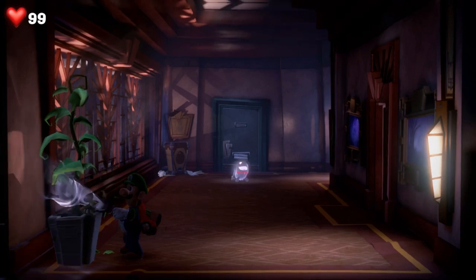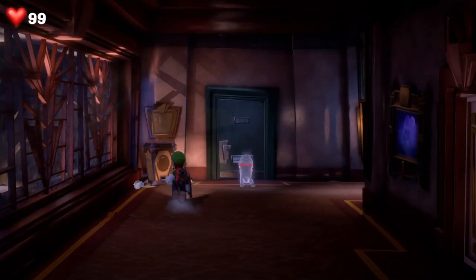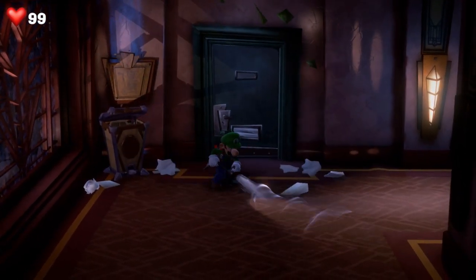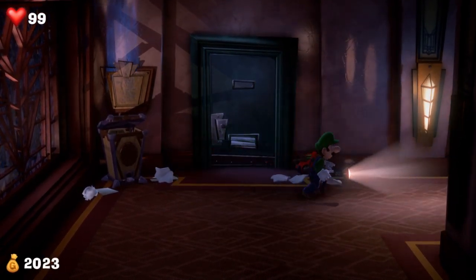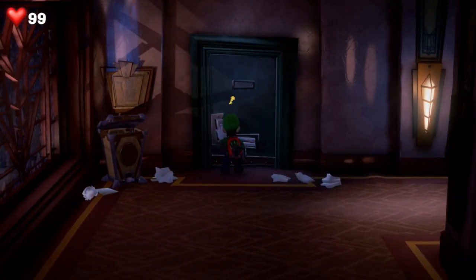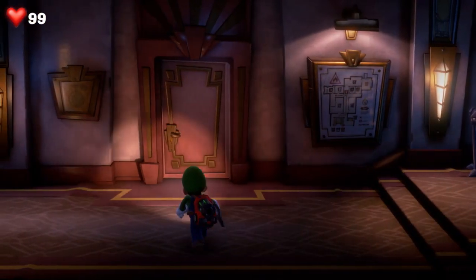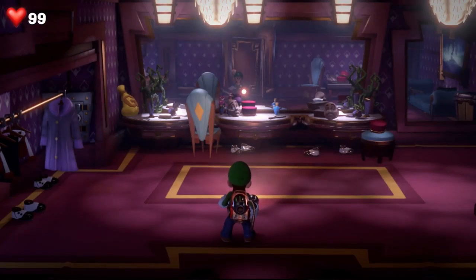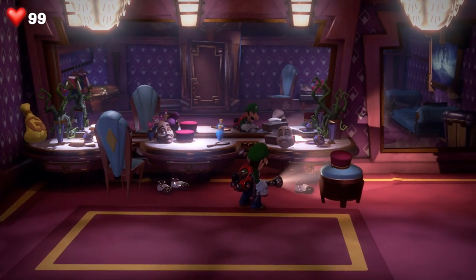I wanna check this plant — no money leaves. I wanna check this before I leave. He went through this door, so let's go through this one first. I need a key. Can I go through this spooky door? Perfume bottle — this must be the dress room. Look at these shoes and the mess.